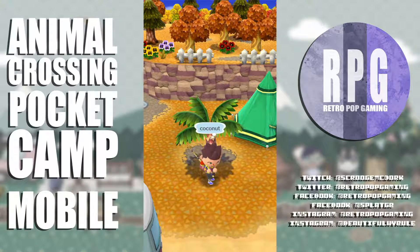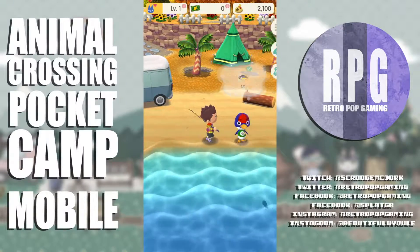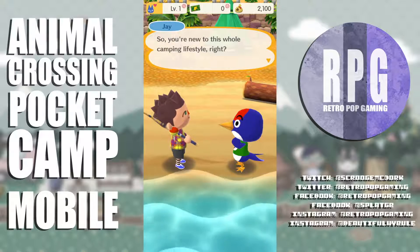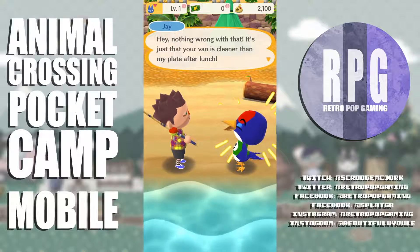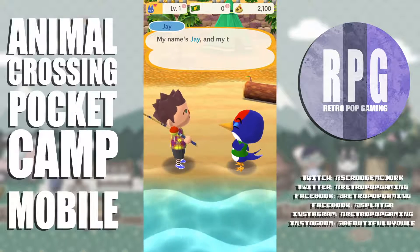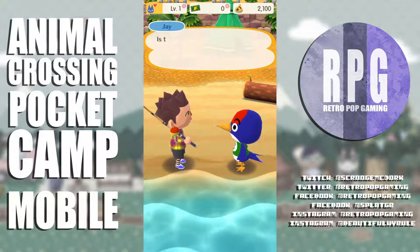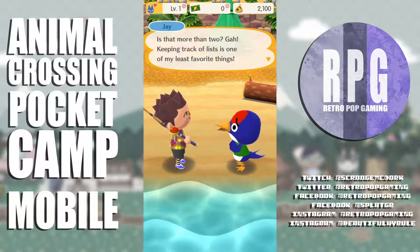He's got all kinds of goodies here. There he is — a character named Shay. He says my van is cleaner than his plate after lunch. 'My name is Shay and my two favorite things are camping, working out, and eating.' Is that more than two? 'Keeping track of the list is one of my least favorite things.'